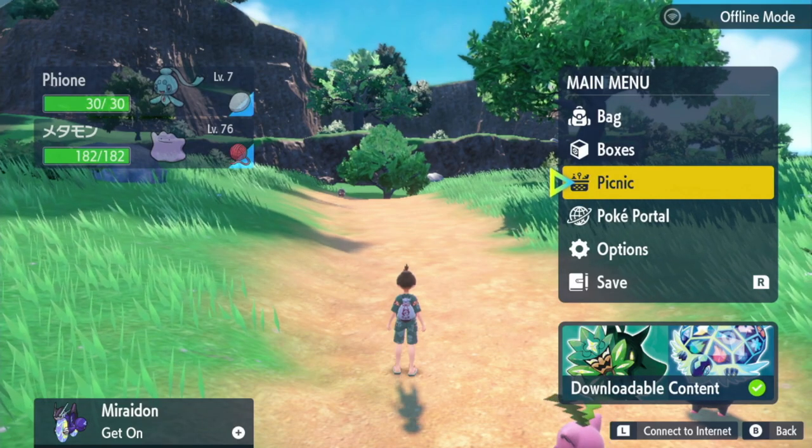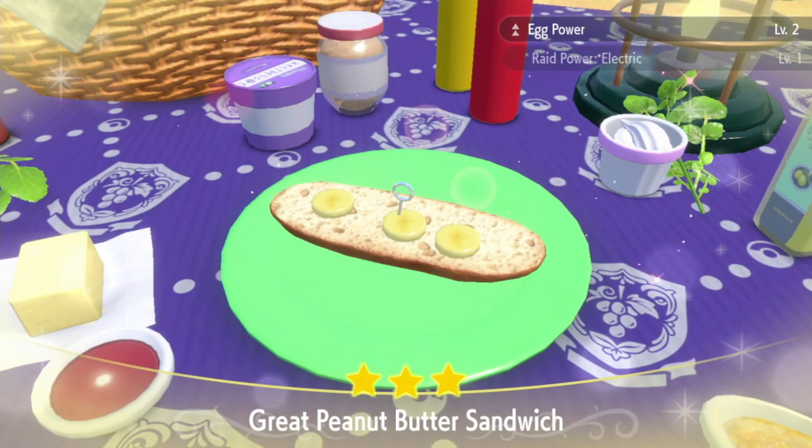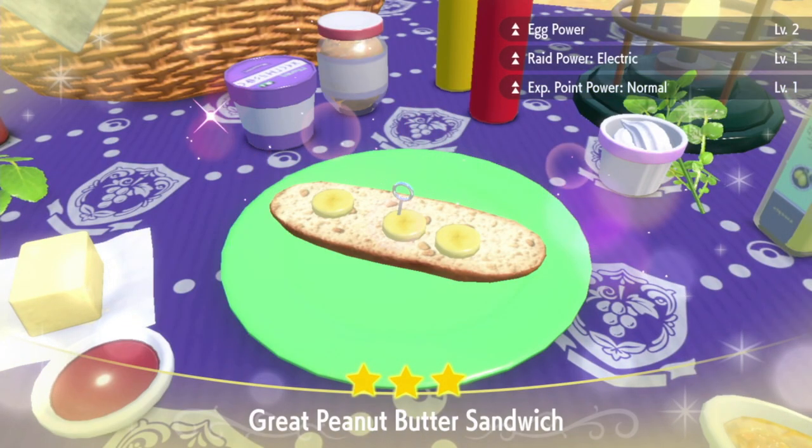Next, open up your menu and start a picnic. Make yourself a great peanut butter sandwich consisting of bananas, butter, and peanut butter. This will give you Egg Power 2, which reduces the time it takes to receive eggs.